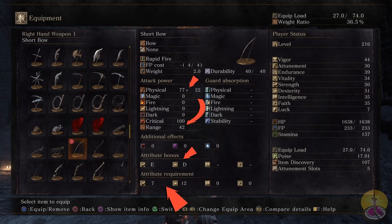For the requirement tree, we got 7 strength and 12 dexterity, so not much. Then we have the Rapid Fire, which costs 4 FP, so not much there either. The weight of the weapon is 2.0. So how does this work? Well, I guess we'll find out.